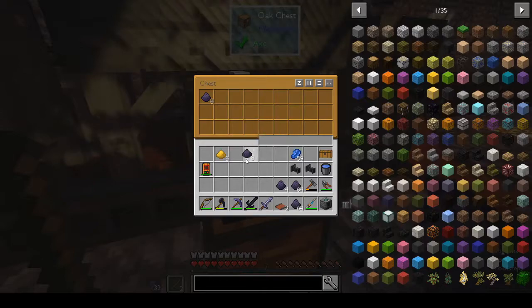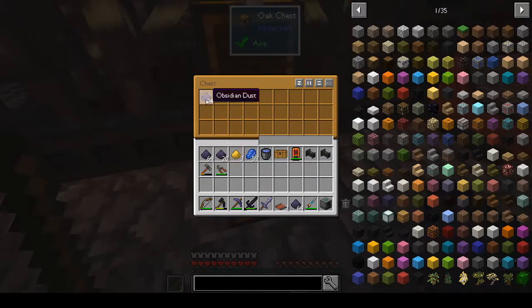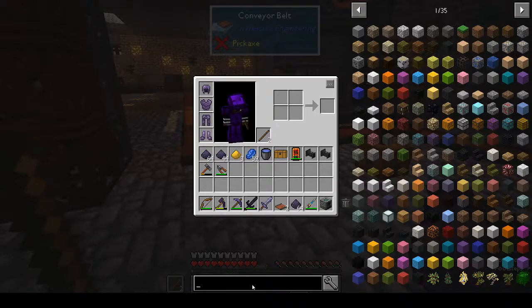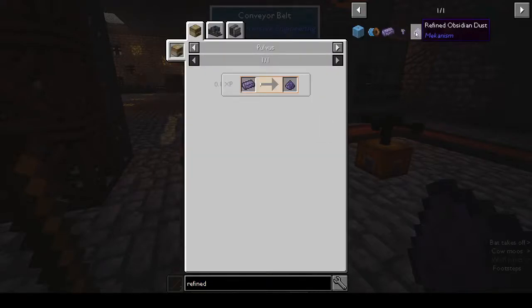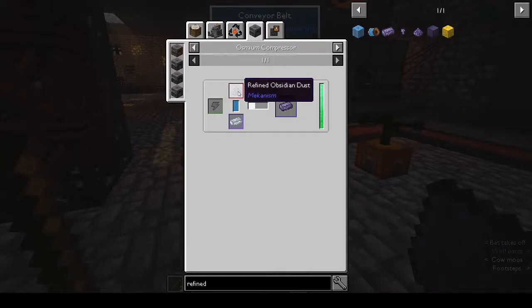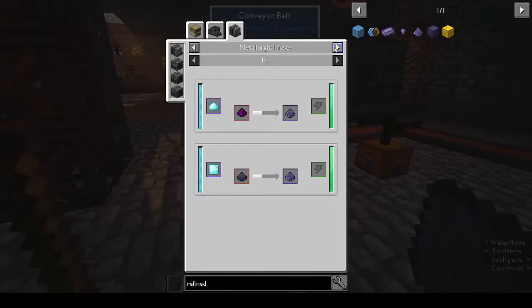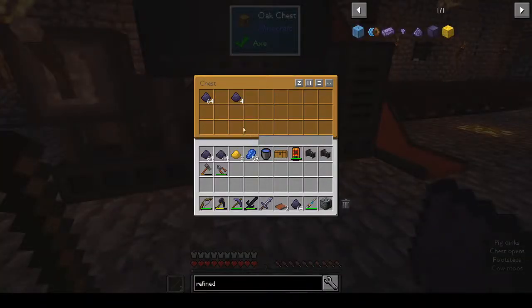Are we getting four for one? I think we're getting four for one which isn't bad — that means we're going to get four stacks of obsidian dust. Refined obsidian ingot goes through the osmium compressor. We need refined obsidian — diamond dust and obsidian dust gives you refined obsidian dust.